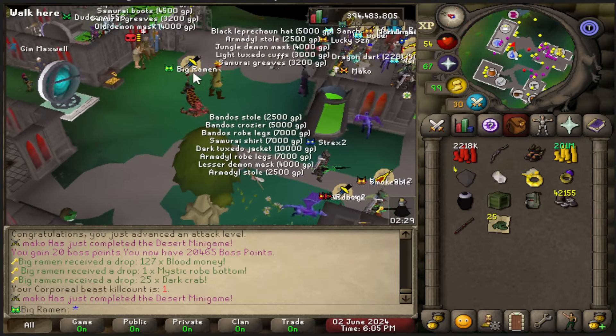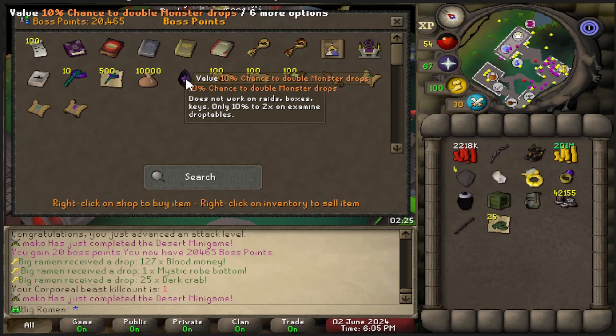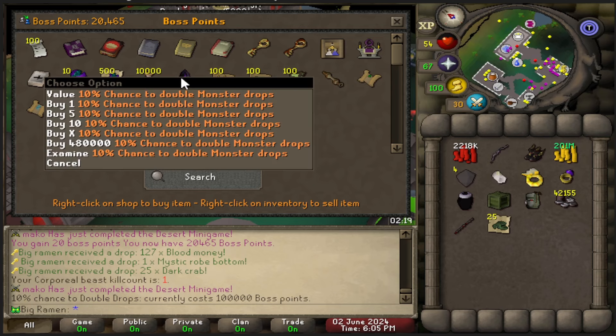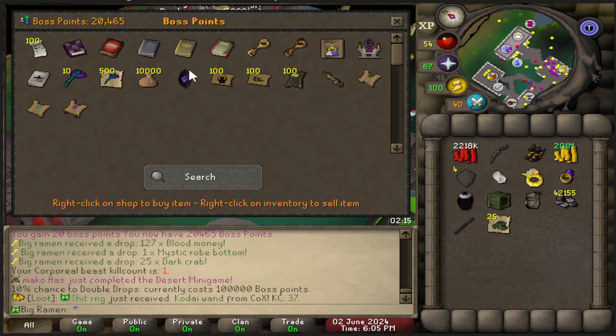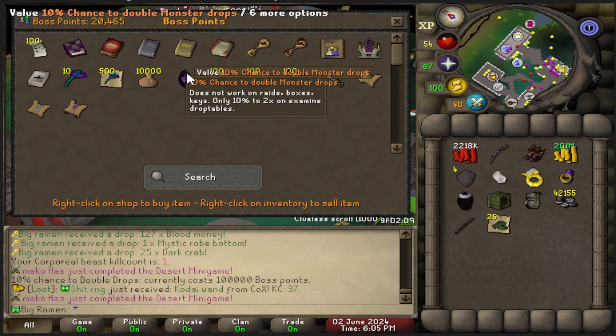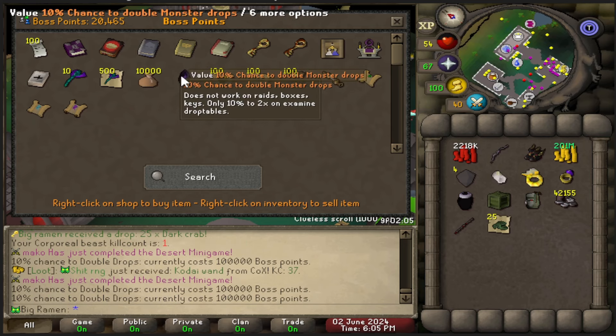I need to do some other things first to make this even better. I'm going to show you what I've got to work towards — it's going to be in the boss point shop, right here: 10% chance to double monster drop. I believe if this rolls and the dragon rolls, I think it will quadruple — I'm not 100% sure on that. But it makes it go crazy when you have this as well. It's only a 10% chance — the dragon is guaranteed. I'm going to be camping that Corp a little bit. This is 100k boss points and I only have 20k, so it is going to take some time.